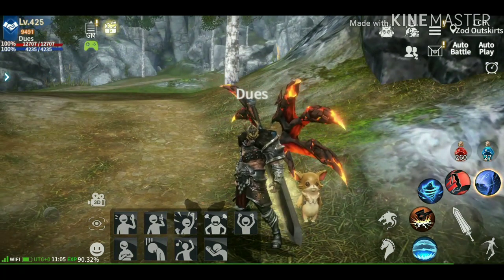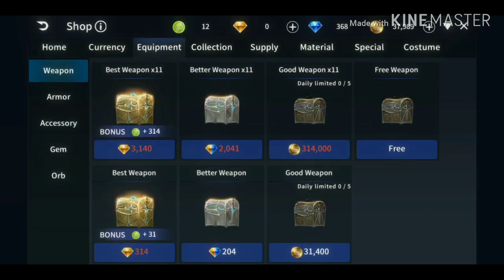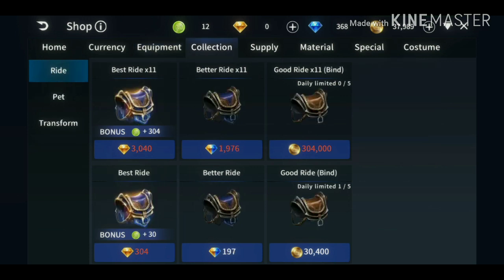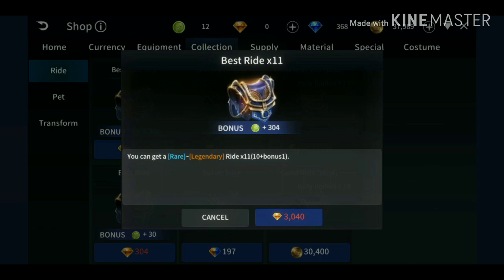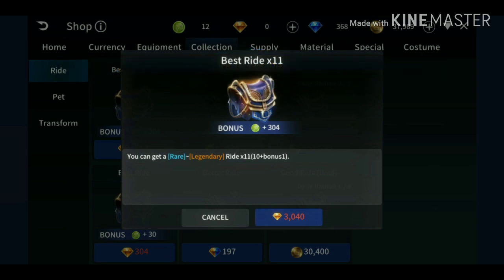You can also get pets on the cash shop. If you have real money you can buy carats. With 3,040 carats you can open 11 chests with rare to legendary pets. However, it's not guaranteed you'll get a legendary pet — it's about 50/50 if you're lucky enough.